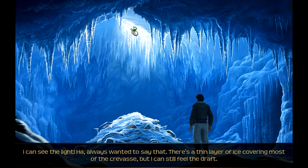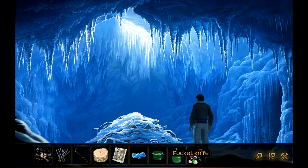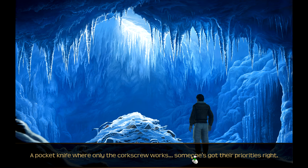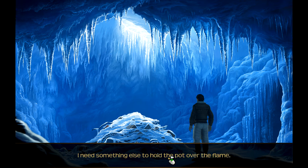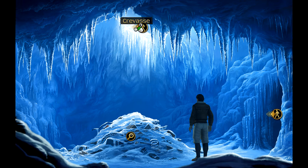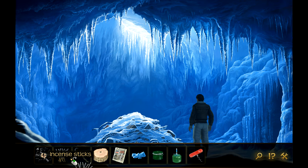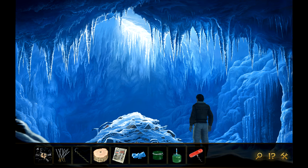I can see the light - always wanted to say that. There's a thin layer of ice covering most of the crevasse but I can still feel the draft. I can't reach it. A pocket knife where only the corkscrew works - someone's got their priorities right. I value my hands, I need something else. We use our grappling hook - now I can't throw the hook through that layer. Let's just break the ice.